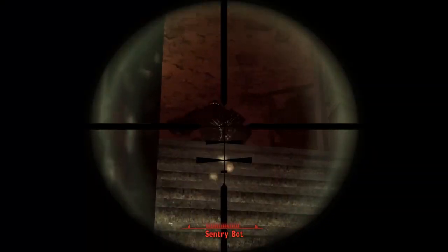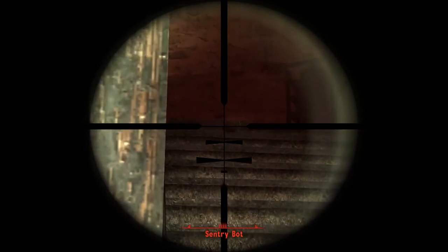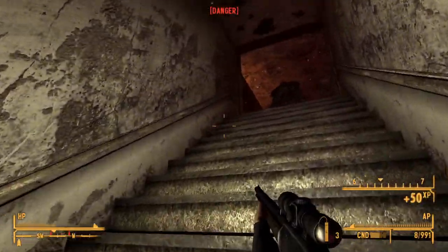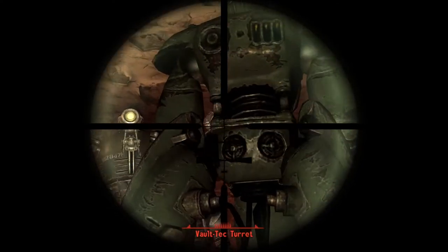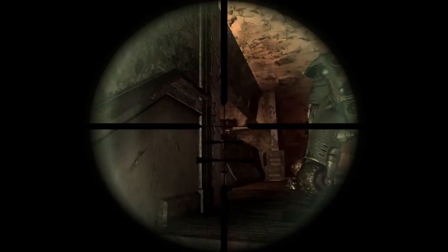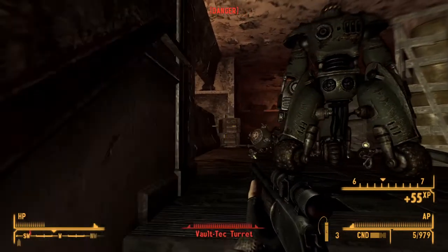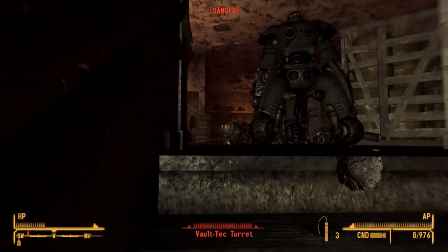Unlike the .44 Magnum, the Trail Carbine has little in the way of technological advantage over the previous version. The biggest changes come in the form of the sights, which are no longer an obscuring peephole sight but a V-notch sight. This sight lets you keep your situational awareness and still line up sucker punches of lead downrange. First off is its damage of 48, which is a 12-point increase over the revolver and a 16-point increase over the Cowboy Repeater, but its magazine and fire speed are smaller than the Cowboy Repeater at 8 rounds fired at 1.5 rounds per minute.